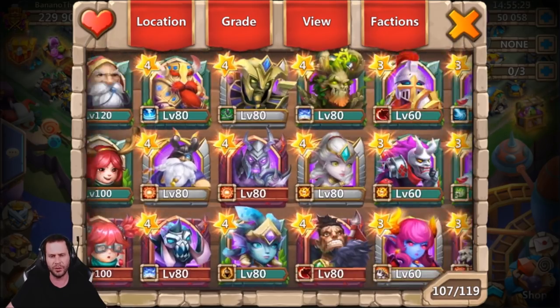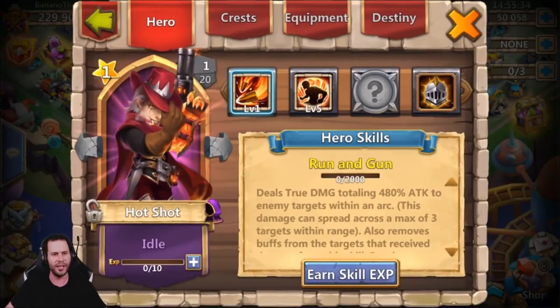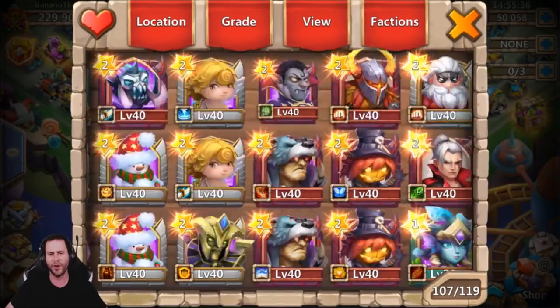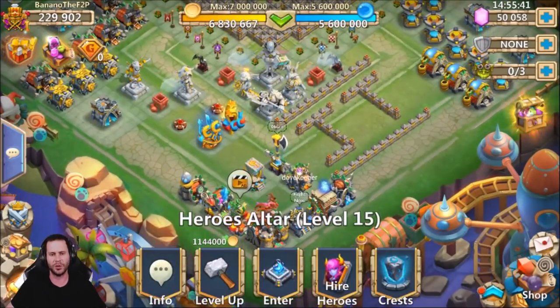We also got Jump Bear. Do we not have Hotshot? We got Rambard - actually, we do got Hotshot right there. So hopefully from the event hero card, after we get it from that silver key, we get something else besides those two heroes.